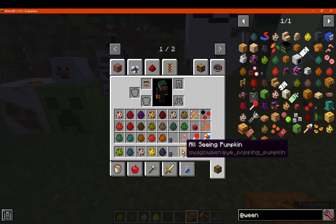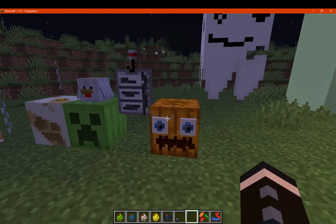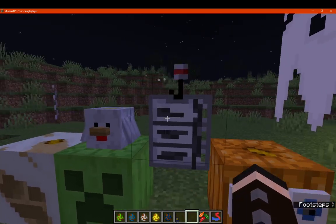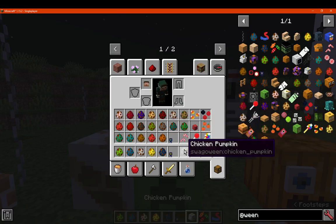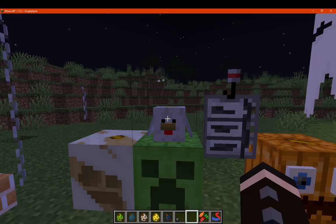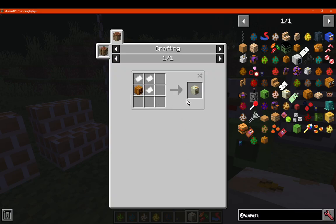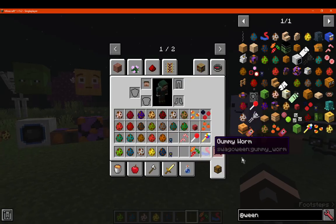Going back to pumpkins, we've got the all-seeing pumpkin, which is just blue dye, white dye, and cow pumpkin — and they've clearly seen some things. We've got the floating shopping list, which doesn't have a recipe but looks like so. The chicken pumpkin is simply just feathers, small pumpkin, and dye. And then we've got the mummy pumpkin, which is just paper and a cup pumpkin. So that's everything block-wise.